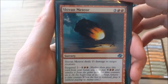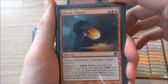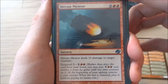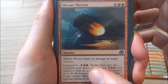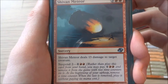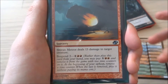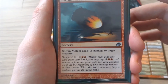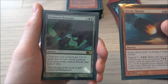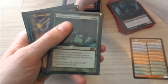Shilvan Meteor — it is 3 and 2 red, a sorcery. Shilvan Meteor deals 13 damage to target creature — a lot of damage, kills most creatures out there. Or if you pay 1 and 2 red for it to suspend 2, rather than paying from your hand you place it with two time counters on it. At the beginning of your upkeep remove a time counter, and when the last counter is removed cast it without paying its mana cost. So you can pay cheaper but you have to sit on it for two turns. Does a lot of damage — I have one.